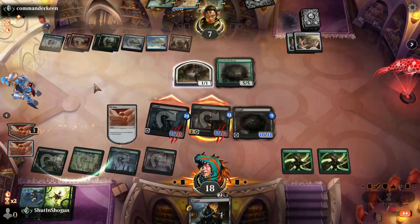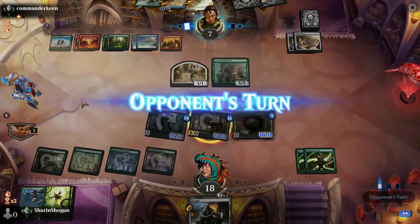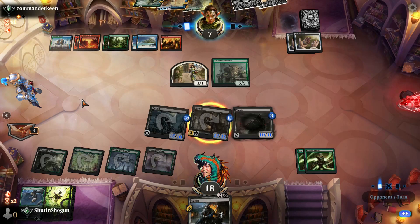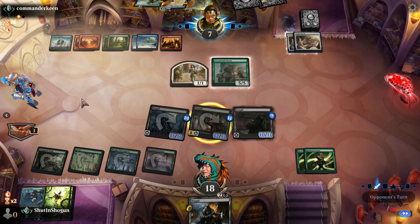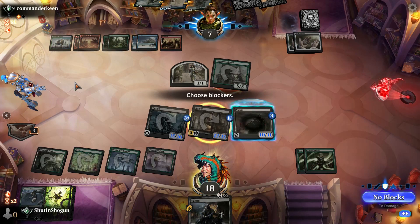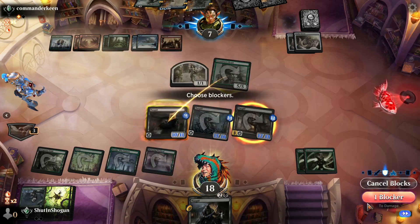Oh! We're gonna force them to sack that 1/1 token that died. We can play another Nazgul next turn. And to be fair, even if I lose this game, the deck has kind of done what it wanted to do — get creatures on board early, get them big with counters.